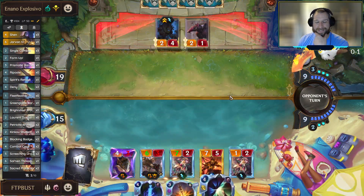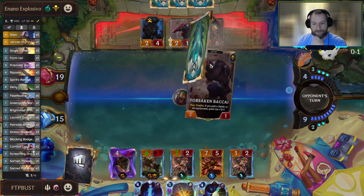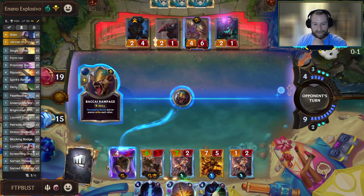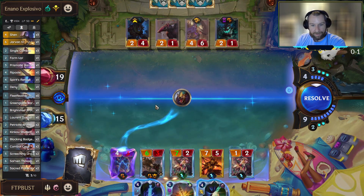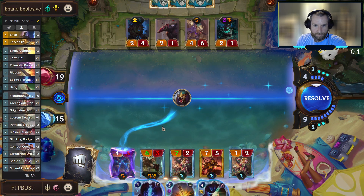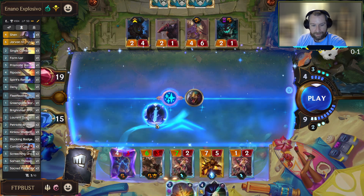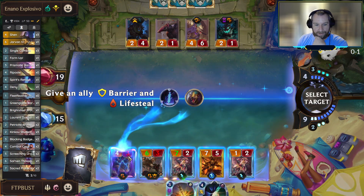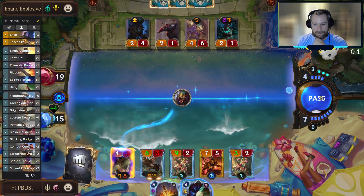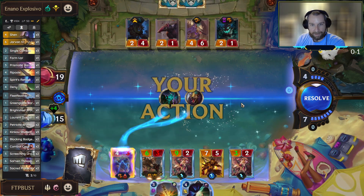I wonder if we're going to see any sea monsters coming out of this thing. So he goes Maokai, drops it onto our Badger Bear. I don't really want to deny this thing - I want to save it for the Vengeance. I think we can drop a Spirit's Refuge though, it's going to let us continue to build up board here. The bonus onto these additional Caretakers - we'll lose one of them to the Sapling, but it's not terrible at the end of the day.